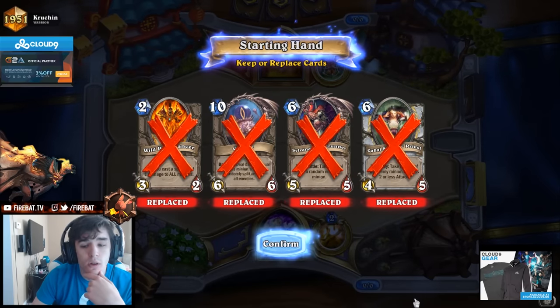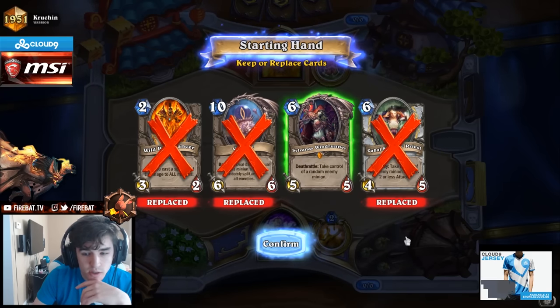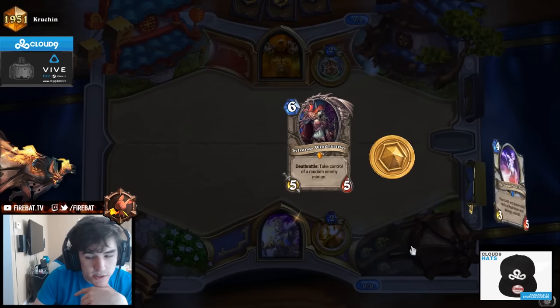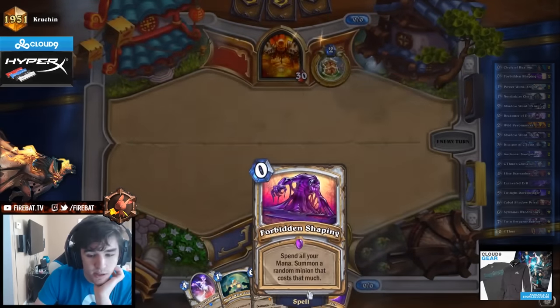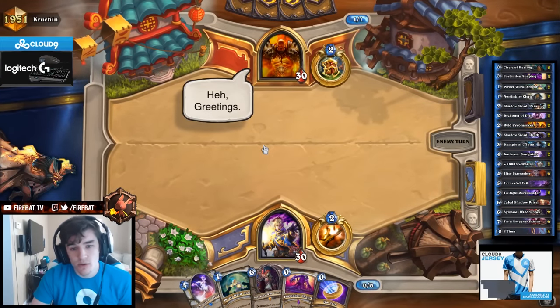Against Warrior, we want to save Wild Pyromancer for the Super Draw combo. Having Sylvanas is probably okay against all forms of Warrior. We want C'Thun super late in the game so it's as big as possible. We want to get the 4-2 Divine Shield and things that can help us tempo out. In this matchup, we definitely want to go for 8-drops to maximize the chance of getting Tyrion.